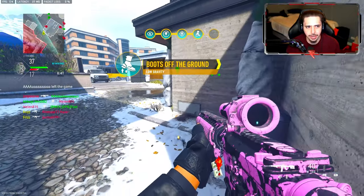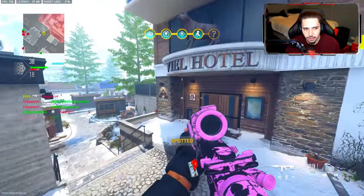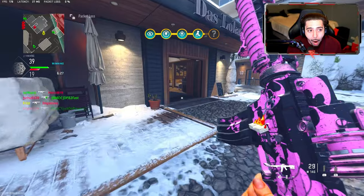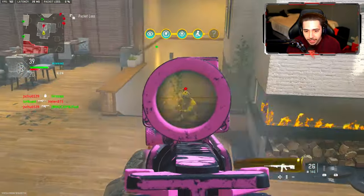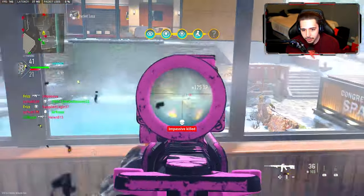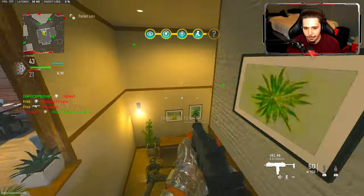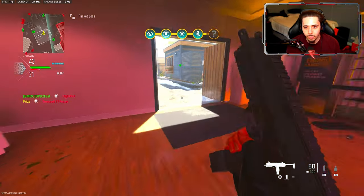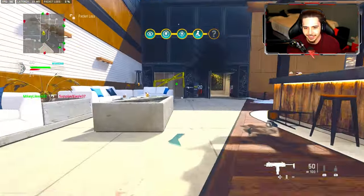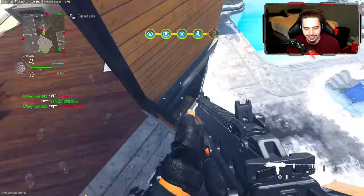What is that? Boots off the ground — low gravity! Oh my God, look at the dolphin dive! Is it the same modifications every single game? I got boots off the ground, I'm just picking up random guns. No gravity is kind of insane, dude. We need dolphin knife with this — look at this, oh God, you go flying. I ain't gonna lie, this is pretty raw, this is sick.